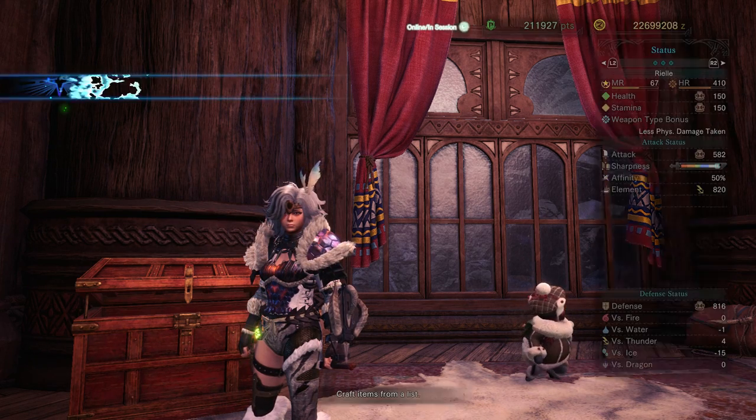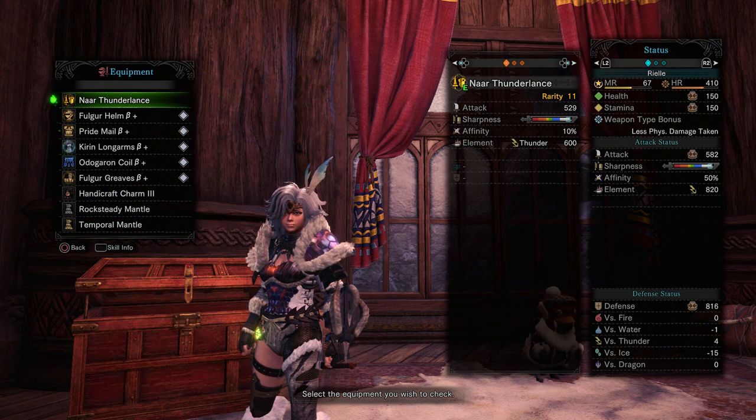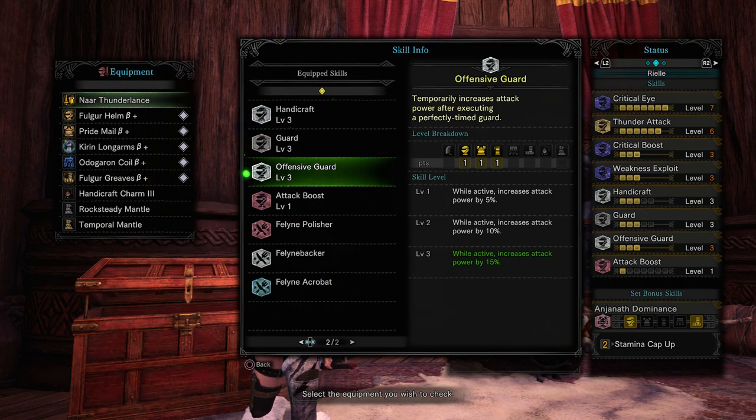Let's go ahead and look at the skill description. Offensive Guard temporarily increases attack power after executing a perfectly timed guard. It has three levels; at each level it adds 5% power to attack — so 5%, 10%, and finally 15% at level 3.